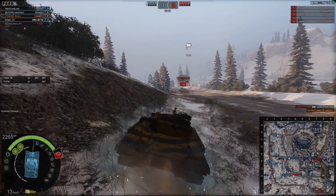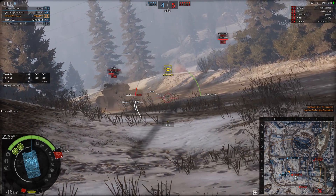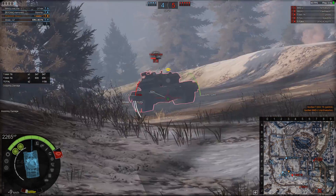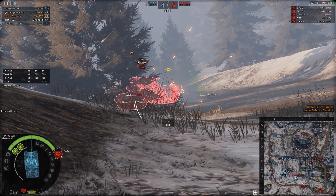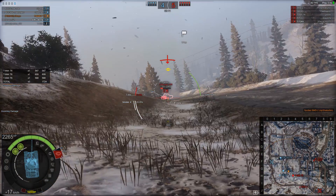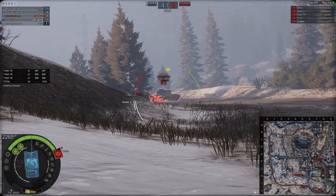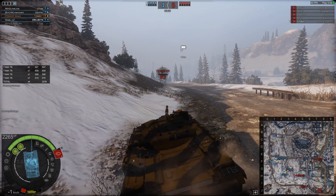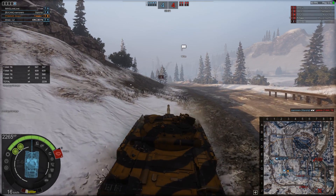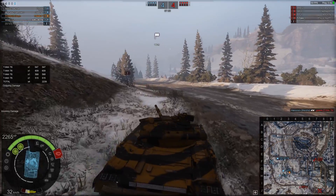We've lost our first tank. I'm pushing forward — lovely shot into him, 609 damage. The BMD-2 fires a missile at us and it bounces. Enemy tank pulling back. We get another shot — 568 damage into that mod 76. Take a little bit of damage, nothing major. Aiming again — 530 damage, leave him on 18 hit points. Then 515 damage. We've taken most of the health off that enemy MBT and he gets finished off by the Starship.